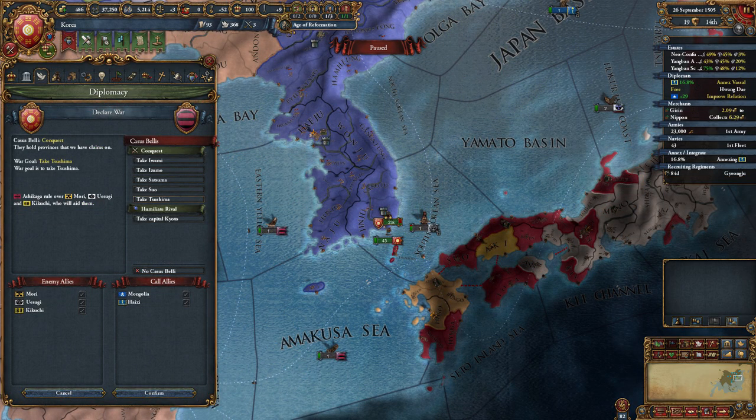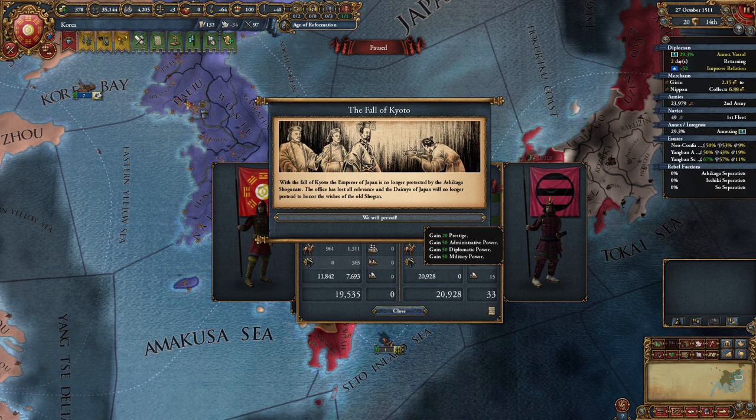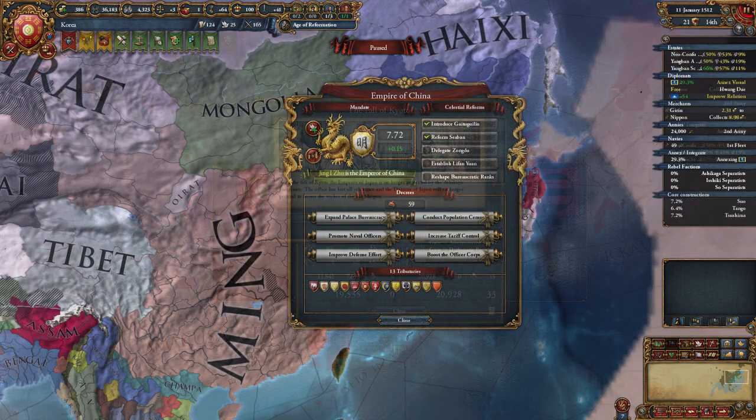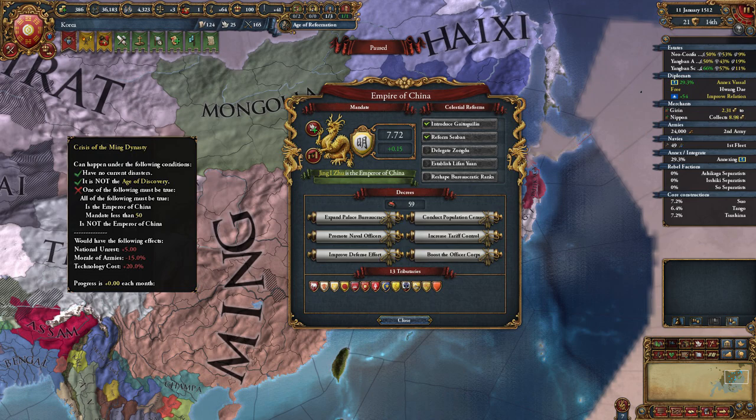With a strong navy, it was time to attack Ashikaga. This war can be a bit tricky if you don't have enough transports, as their army will attack your smaller stack. Just find a place to land your army, and once all your army's in Japan, the war is easy. From this war, I took a couple of provinces I had claims on, and I also took Kyoto. The Fall of Kyoto happened, from which we get some nice prestige and monarch points. Very soon after, I noticed that Ming had just passed a celestial reform and it was the Age of Reformation, which meant that Ming likely had the disaster fire.